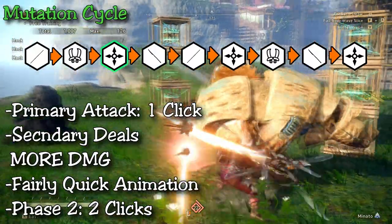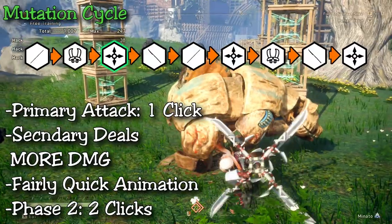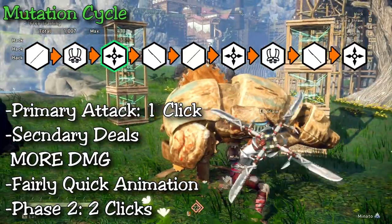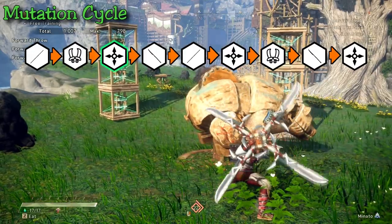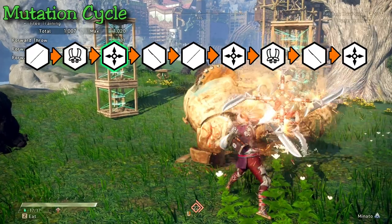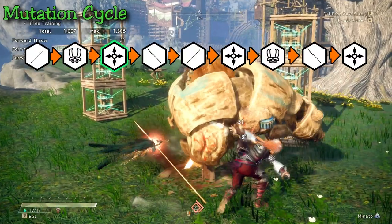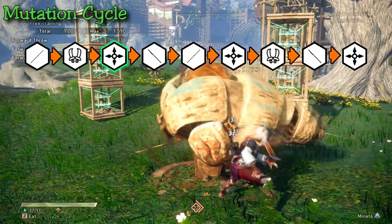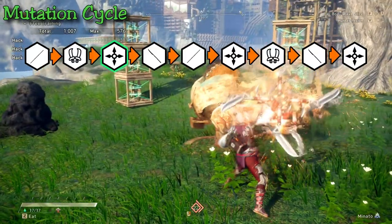The third mutation is the shuriken. Its primary is a single swipe attack going from top-left to bottom-right across your body, doing three hits with a single click — enough for you to mutate. The secondary is similar to the Gossip Blade: you throw out your shuriken like a boomerang for about three seconds, hitting seven times, then it comes back. Not ideal for fast mutation cycling, but it deals more damage than the primary and is great if you need to back off or heal, since you can send the shuriken out then mutate into the next form.